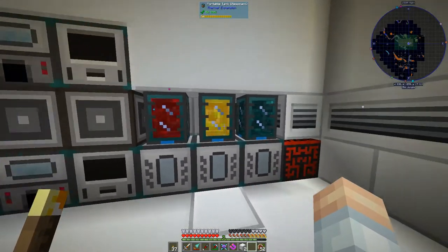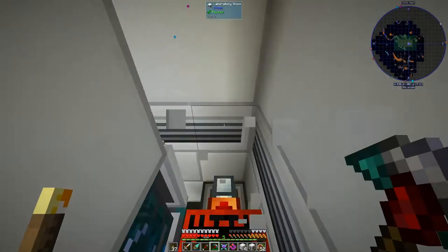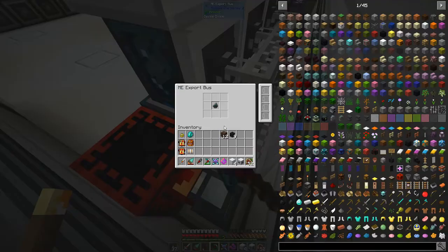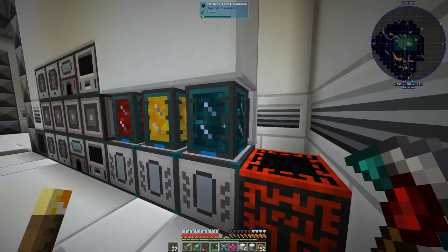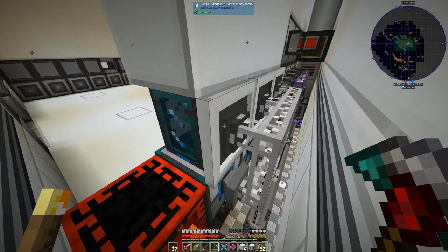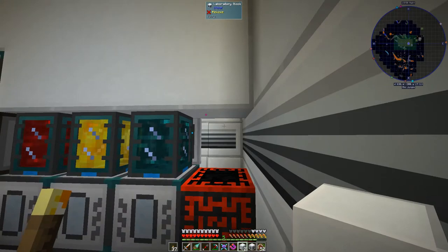Over here we've got magma crucibles for each of the different types of liquid we can produce — including destabilized redstone and resonant clathrate. Each magma crucible has an export bus throwing out the clathrate, the crucible smelts it, and the output goes up into a tank. A fluid storage bus reads the contents of that tank back into the AE2 network.